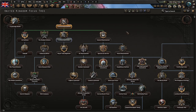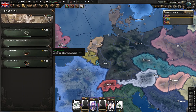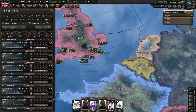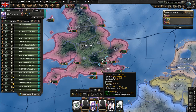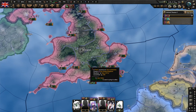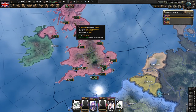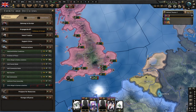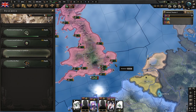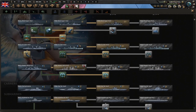The rearmament focus is finished so we'll go for 'Reinforce the Empire,' and then 'Concentrated Industry.' We're keeping our divisions on general exercise rather than regular, so they'll keep training regardless of tier — we're doing this to build XP. We're already at almost 20% research speed at the very beginning, which is kind of insane. Britain is so good.